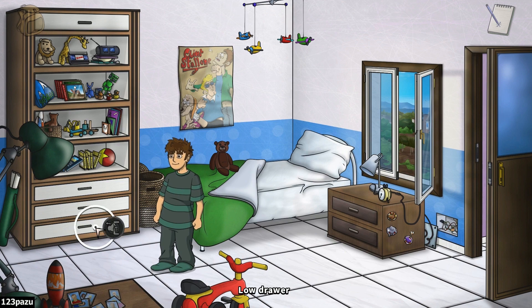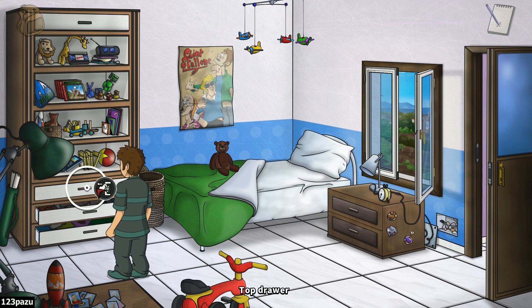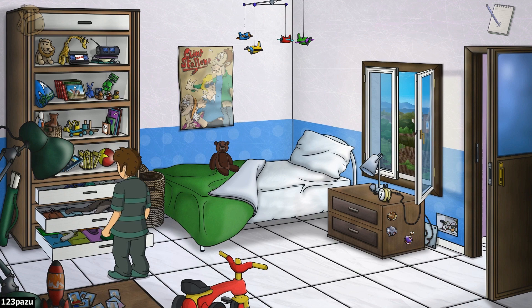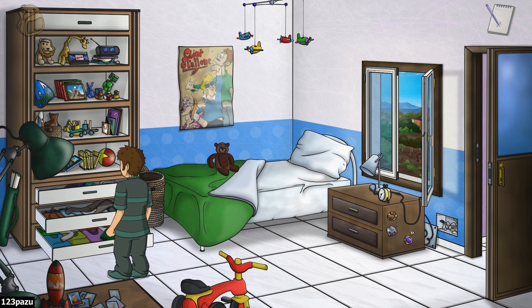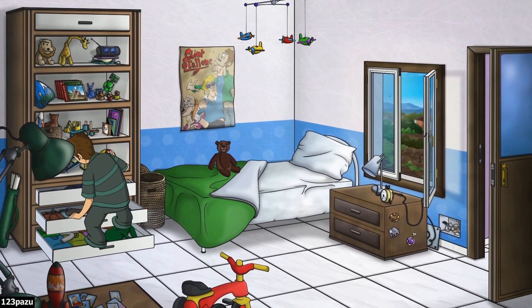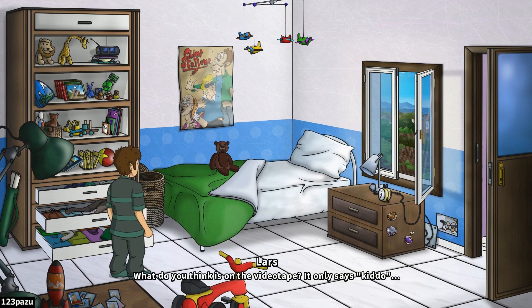Alright, open the drawers — make a step ladder. Those are not very big steps — those are tiny, tiny steps. Can we not pull it out more, guys? Pull it out more. I think we can do that. Much better, guys — I think that's good enough. Stop, you'll break your neck. I can't let Dad down. I did it! Good job. What do you think is on the videotape? It only says 'kiddo.' Maybe it's the video of your first grade play — Mom laughed until she cried. You were an exceptional treat. This videotape is the biggest challenge — I wouldn't want you to watch, but you need to understand. Don't be afraid.